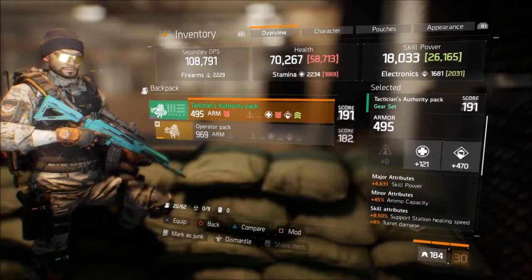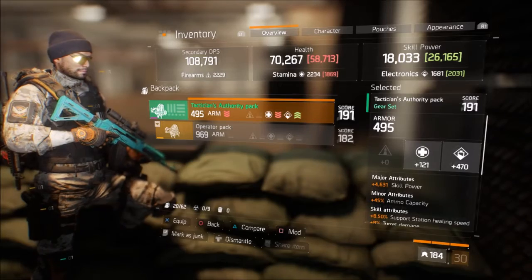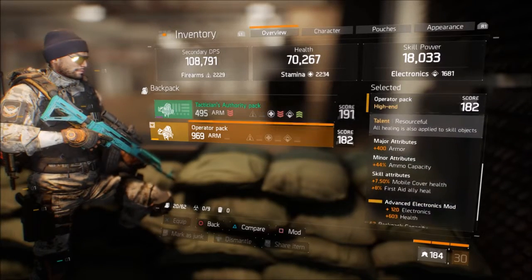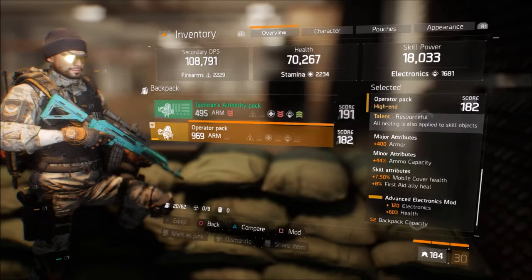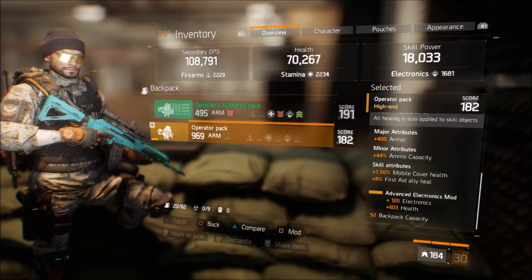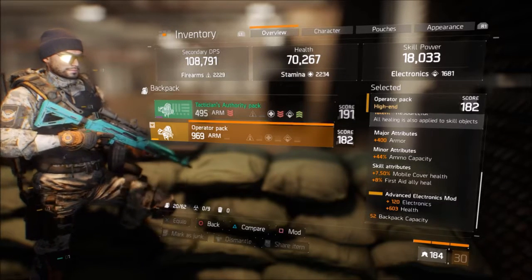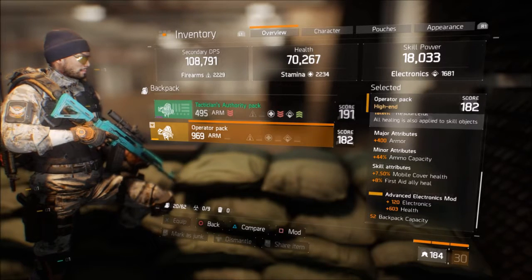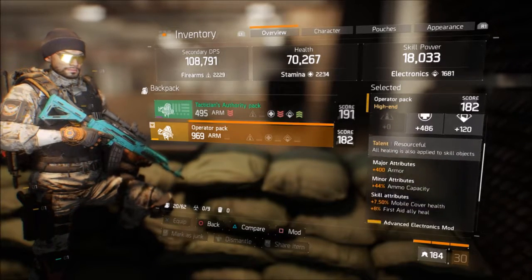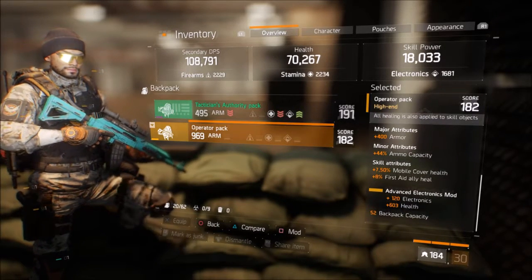My backpack — I have a Tactician's Authority pack here, but it doesn't really do much for now. I don't like the roll on it, so that's actually for my electronics build character that I will be grinding up later. But my operator pack that I'm running is very nice. This healing is also applied to skill objects, and this is more for PvE — when I set my support station down and I pop that, the support station heals you anyway, so as you're being healed by the support station, the support station is also healing itself in a way. That's a really good synergy with the support station, which I do use a lot in PvE, with an electronics mod that gives me more health and plus 120 electronics.